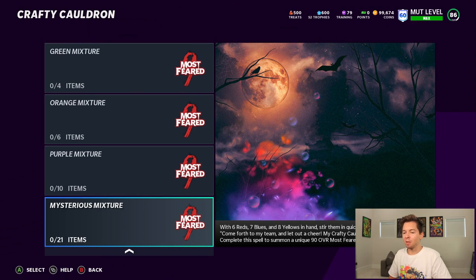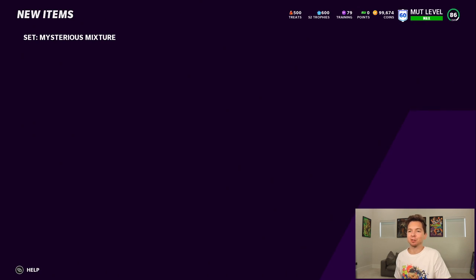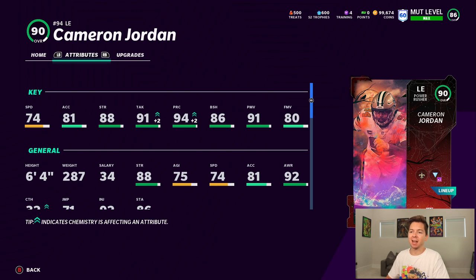It is time to take all the potions we got and add them to the mysterious mixture set. We're going to add all 21 items. I feel like an evil scientist right now. Look what we have created — 89 overall Cameron Jordan! He will be replacing Jack Youngblood, who's been pretty good for us, so Cameron Jordan has a little bit of pressure. Stats: 74 speed, 81 acceleration, 88 strength, 91 tackle, 94 play recognition, 86 block shed, 91 power move.